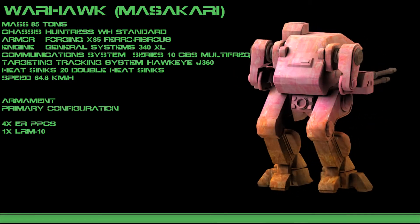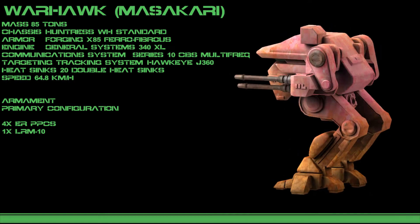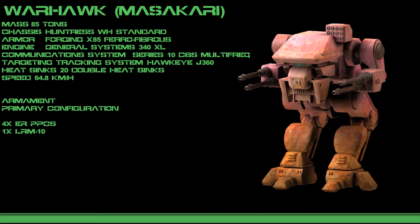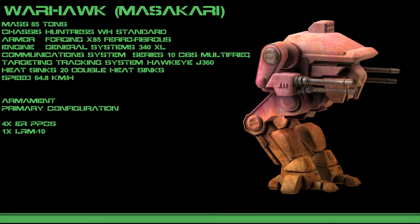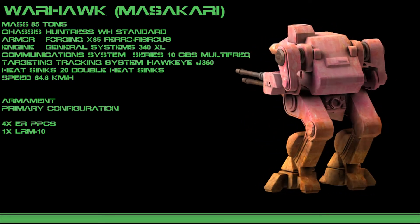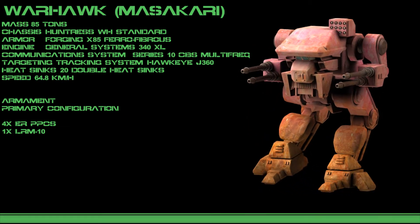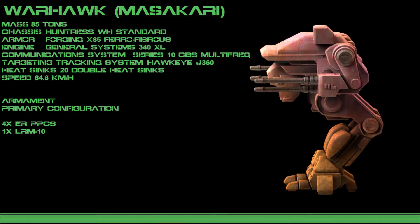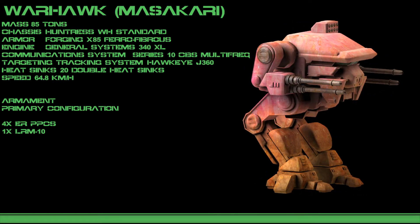Despite being an impressive design, the Warhawk is not without its flaws. A high-energy loadout results in massive heat buildup that its 20 heatsinks simply cannot dissipate effectively during a pitched battle. As a result, veteran pilots know to slow their rate of fire to avoid emergency shutdown, heat exhaustion, or critical reactor failure. In some recorded cases, the heat level has gotten so high as to cook off the ammunition inside the mech, severely damaging it from within. Only a special ammunition containment system prevents a complete fatal event.